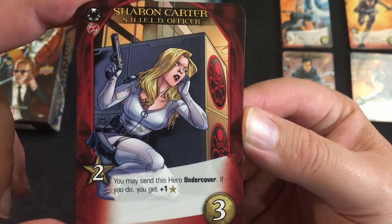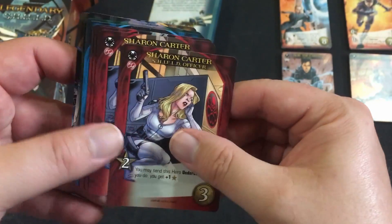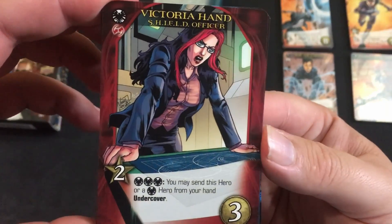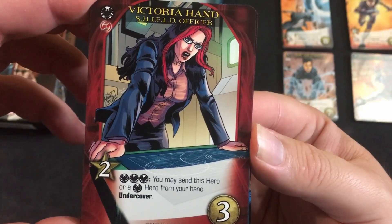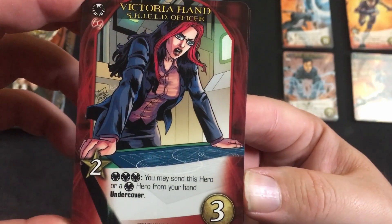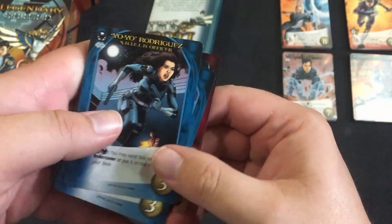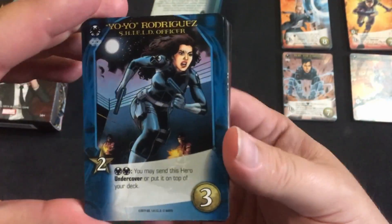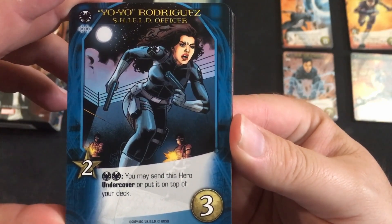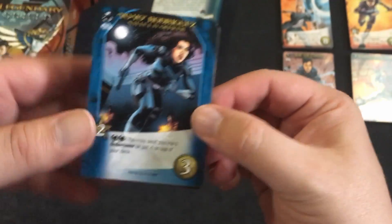Sharon Carter gives two recruit and lets you send this hero undercover; if you do, you get an extra plus one buying power. Victoria Hand gives two recruit, and with three Shield cards played before this, you may send this hero or another Shield hero from your hand undercover. Yo-Yo Rodriguez: if you play two Shields before this, you may send this hero undercover and put it on top of your deck, so you get it right back.